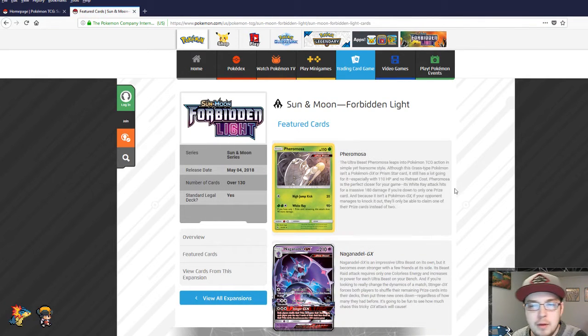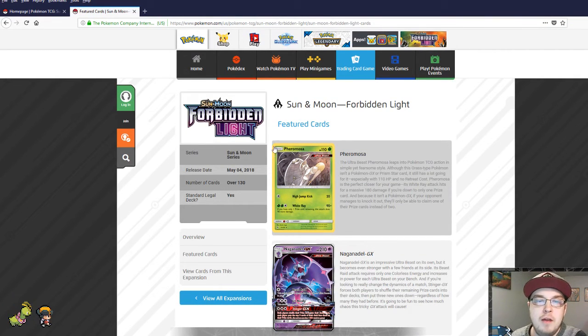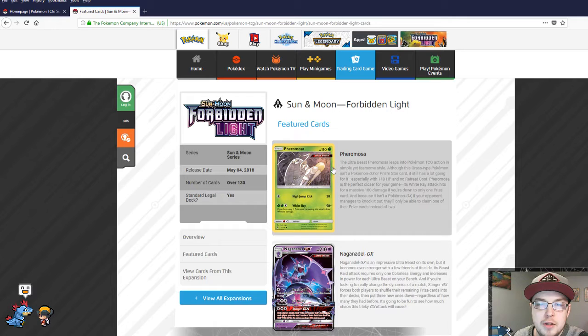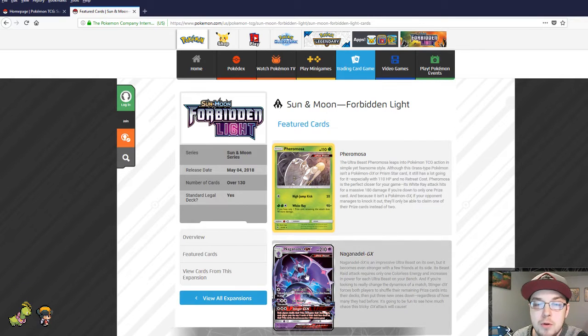Alright, Pheromosa — we have a basic ultra beast. Not bad, only kind of playable late in the game with its attack White Ray. If you have only one prize card remaining, this attack will do 90 more damage, so that's 180 plus any Choice Band, plus any Warlord's promo or whatever additional damage you can add to that attack. You can potentially one-shot stage one or even stage two Pokémon with a basic ultra beast non-GX, so that's pretty cool.